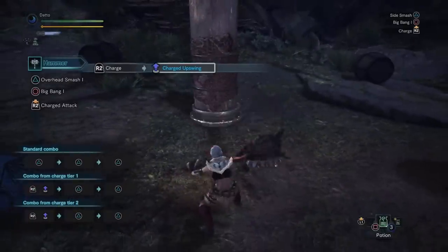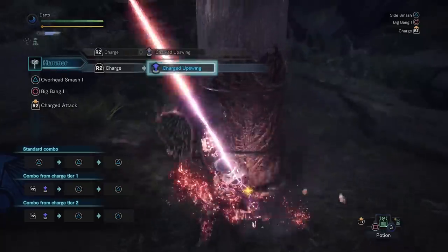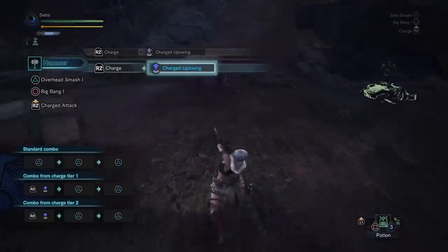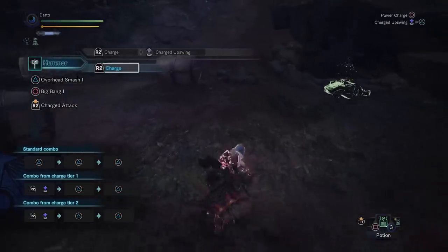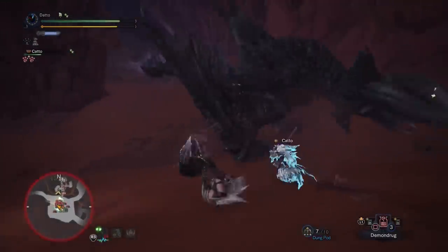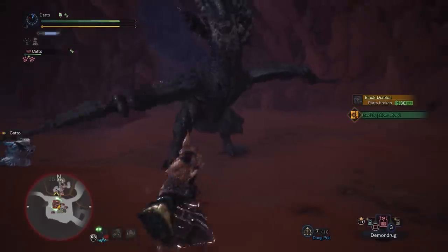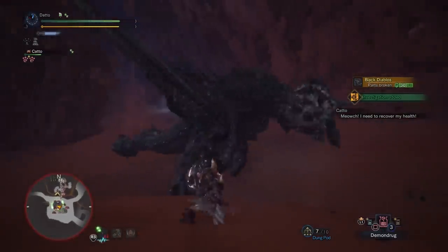The ability I use the most, and probably the quickest big hit you'll be able to perform, is the uppercut. Charge up to two pulses or level two and release to go into an uppercut. The uppercut is performed whether you are standing still or moving forward, but if you are moving forward, you'll get a little more forward momentum. This is a very quick attack that hits relatively hard and will probably be one of your most commonly used moves. A few of these in a row will either break something or knock out a monster, at least in solo play.